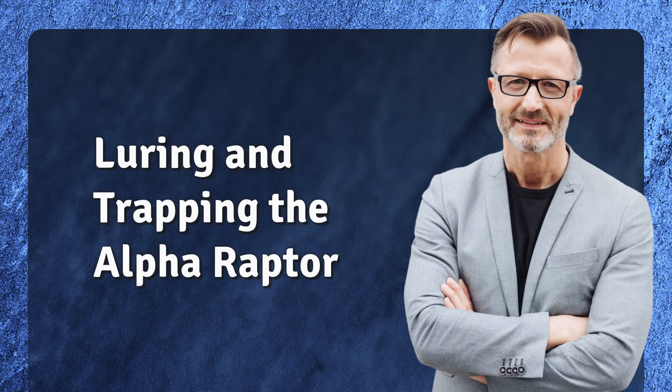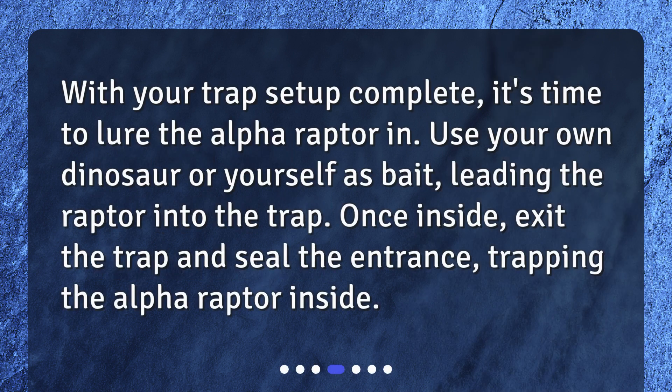Luring and trapping the Alpha Raptor. With your trap setup complete, it's time to lure the Alpha Raptor in. Use your own dinosaur or yourself as bait, leading the Raptor into the trap. Once inside, exit the trap and seal the entrance, trapping the Alpha Raptor inside.